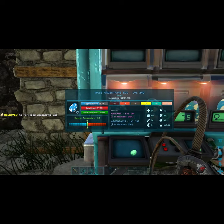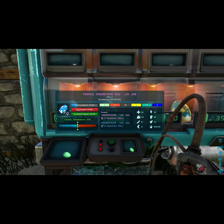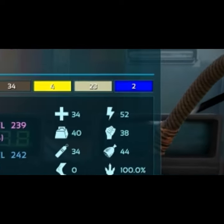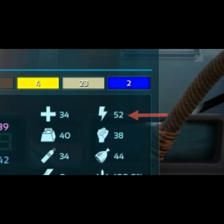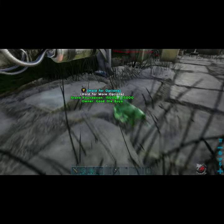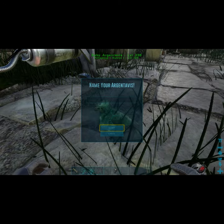All you're going to do is breed until you get an egg that has more points into whatever base points you originally started with. At this point you're finished, unless you want to stack mutations, which I can make another video about.